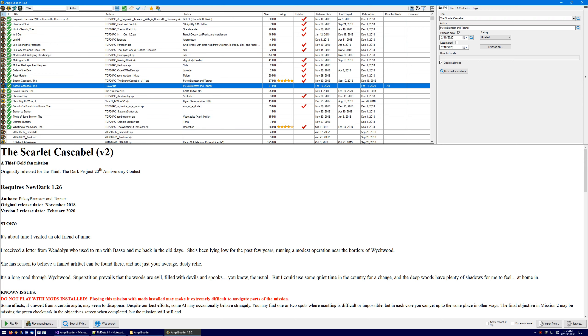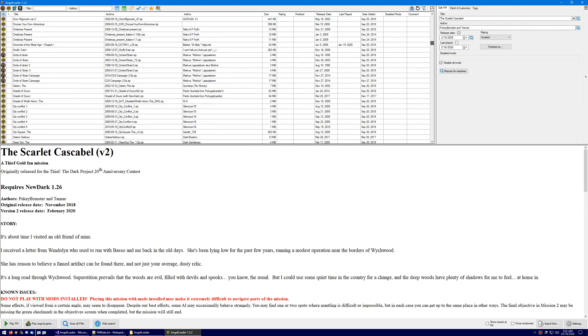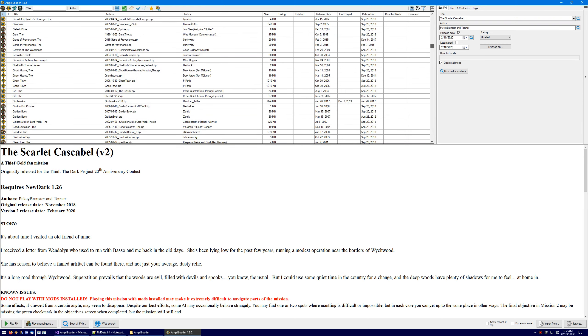What was happening in Angel Loader was that, as a sort of holdover from trying to be like Dark Loader, whenever a new FM would be added to the list, it wouldn't be fully scanned — it would only have its game type scanned, but not the title or anything else. So you'd end up with an FM that had the archive name as the title, which means if you've got all the FMs and then 500 more, it becomes very hard to find new FMs you've just added.